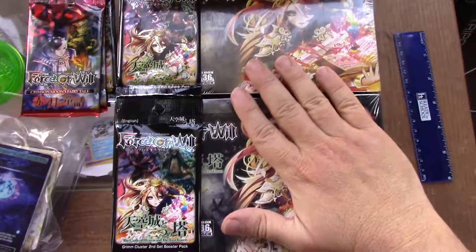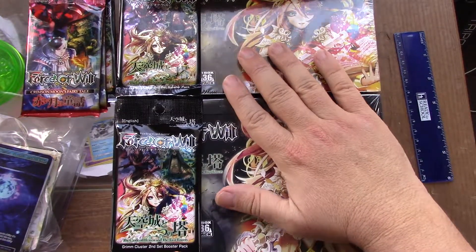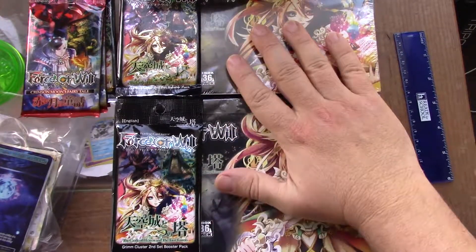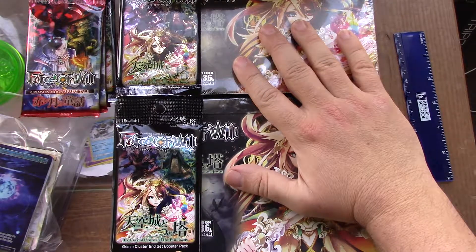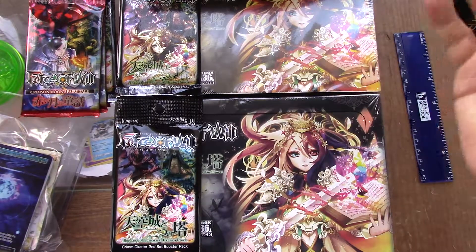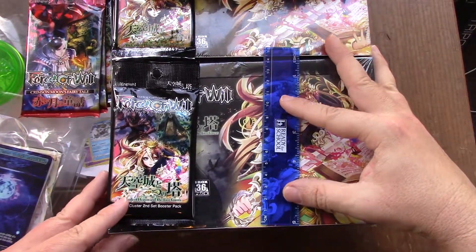No one should be selling a first printing Two Towers box — which I think is the hottest pack in the entire set and the entire game — like this. I think it was a fire sale; the person probably needed money to buy Dominaria coming out in a couple of weeks and just had to sell their old Force of Will boxes.